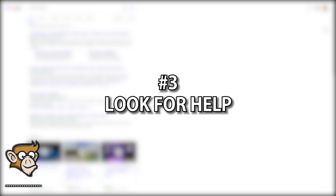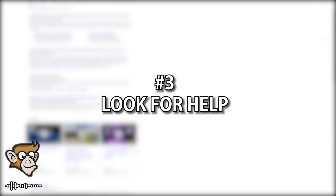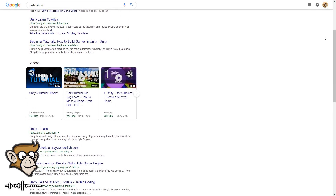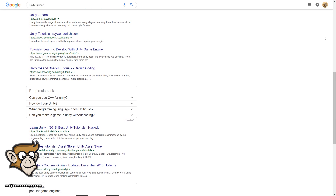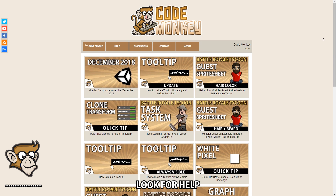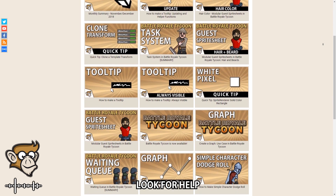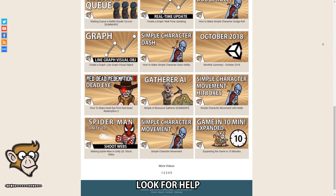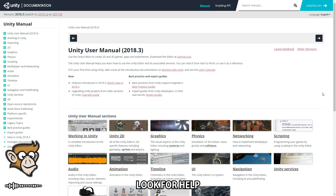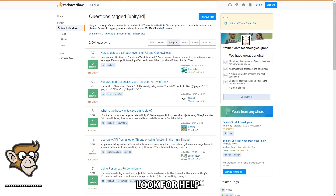Tip number 3: look for help. If there's a mechanic you really want to make but have no idea how to do it, go look for an answer. Learning how to Google effectively is one of the best skills you can have as a game developer. There are lots of tutorials on the internet and on YouTube that will teach you anything you need to know as long as you know what to search for. So if you get stuck on a problem, instead of banging your head against it go look online for someone who might have solved it before — chances are you will find an answer.